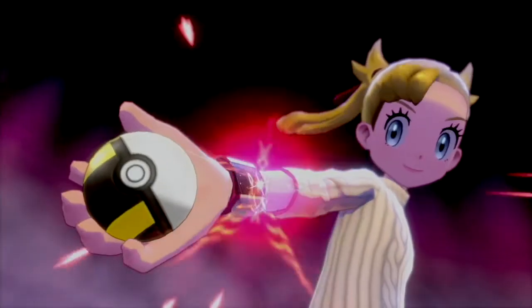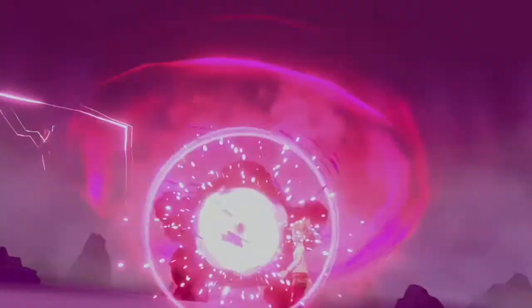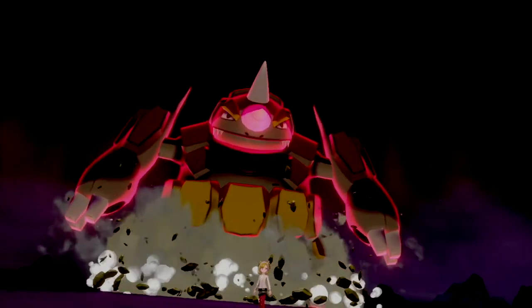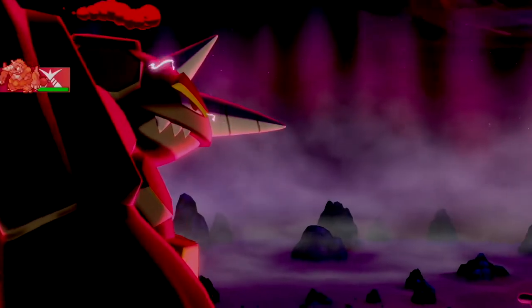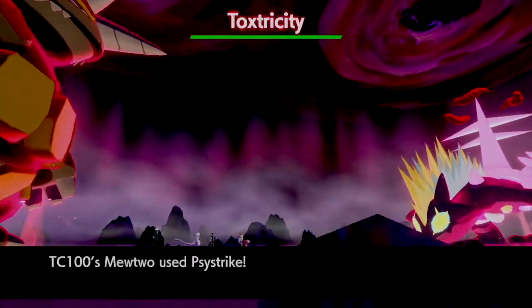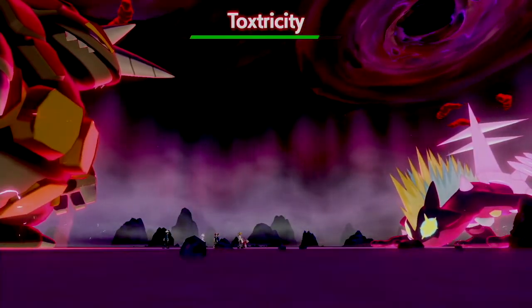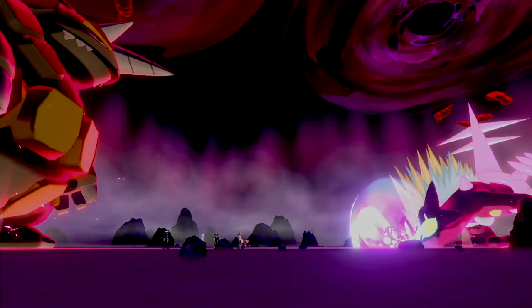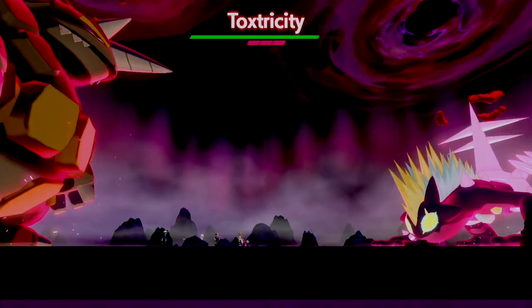We are here for this awesome looking high-quality raid battle, and yes, this is my capture card in action. We got ourselves a raid — I actually joined one. This person right here has a shiny Rillaboom as you can see, and we're facing off against a Copperajah. I go for Sky Strike with my Mewtwo — it's super effective — and we're going to see a barrier.